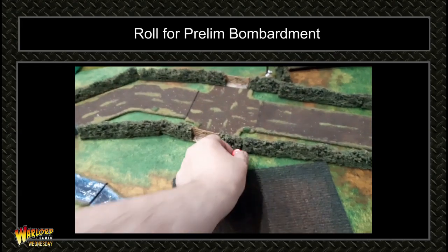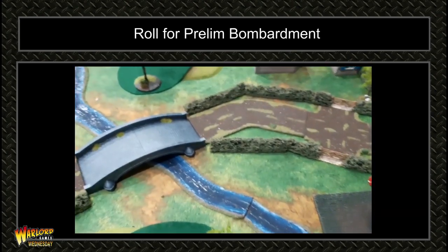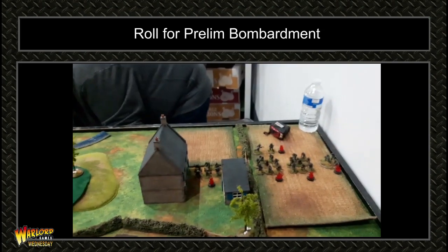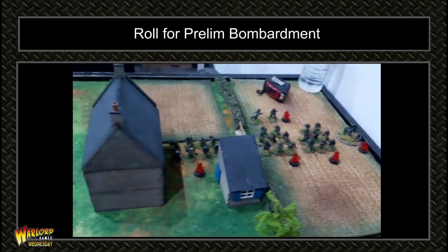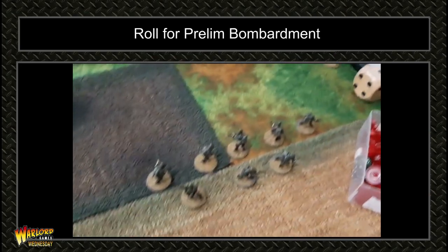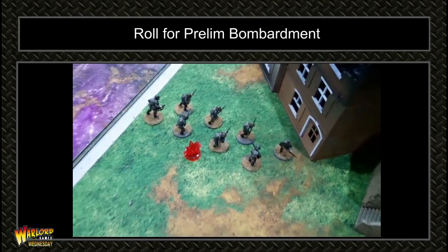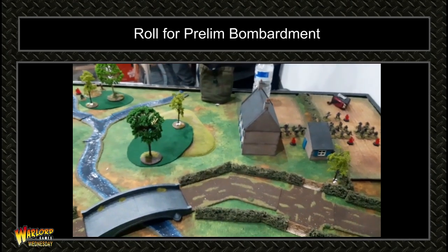We're going to roll for preliminary bombardment. Both sides scored a four, so preliminary bombardments are coming in. Let's see how many pins we end up with. I managed to put two pins on every German unit, including their Howling Cow, which is absolutely bizarre. They escaped with one pin, others got two pins, and it was two pins and one pin for the US. Now it's time to draw the order dice.